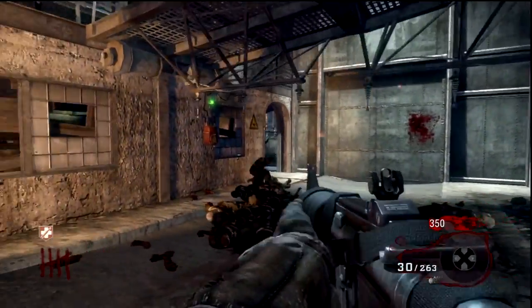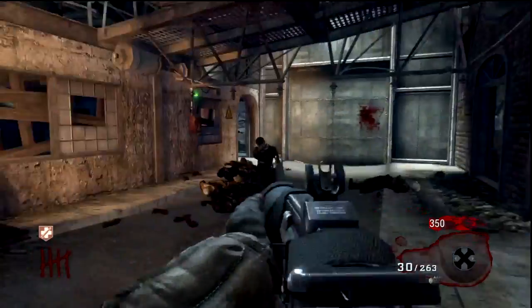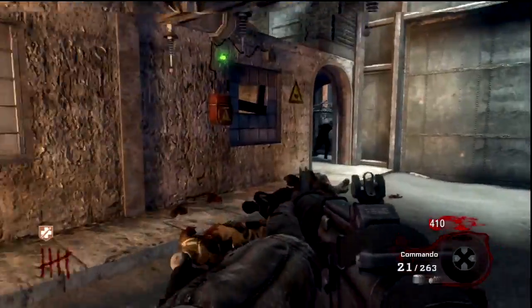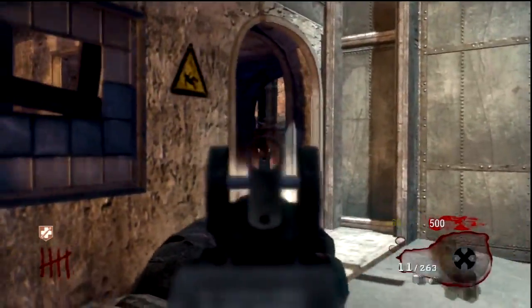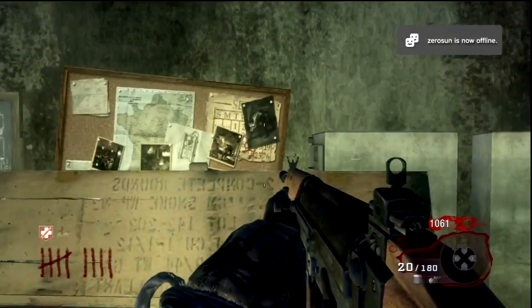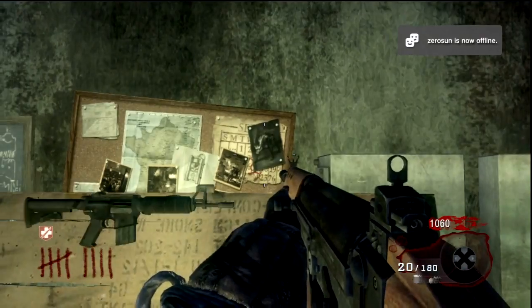We're first going to need Juggernog, which is a key essential in all Zombies. And three weapons: the Monkey Bomb, the Ray Gun, and the Wunderwaffe DG-2. They may take a while to get, but it's worth it in the end.